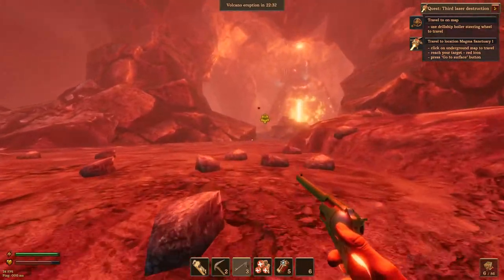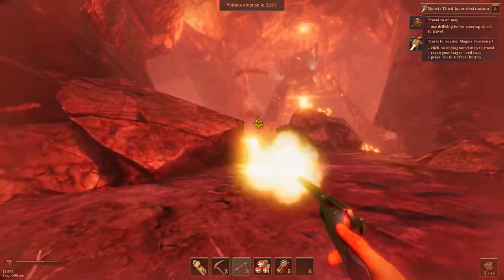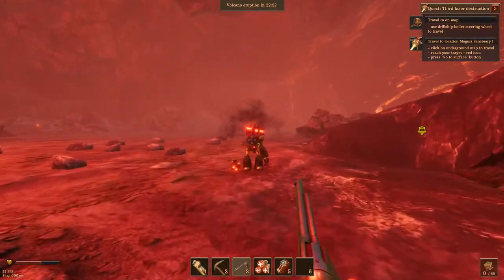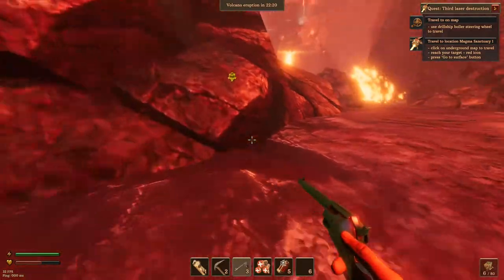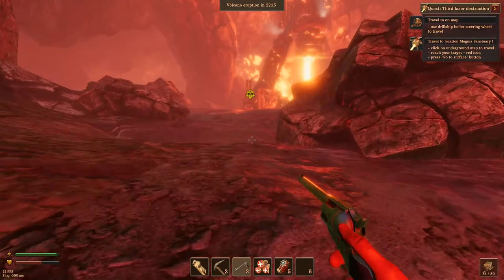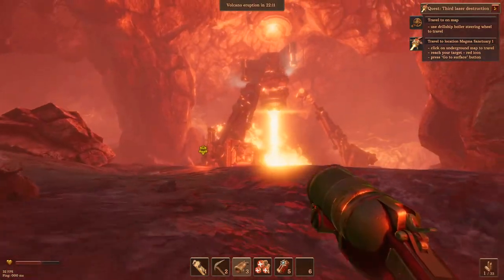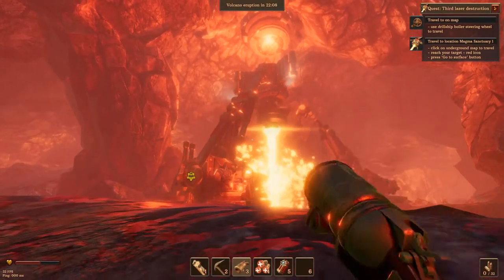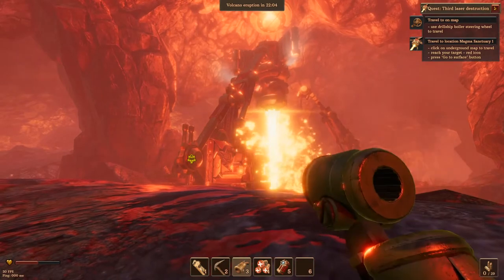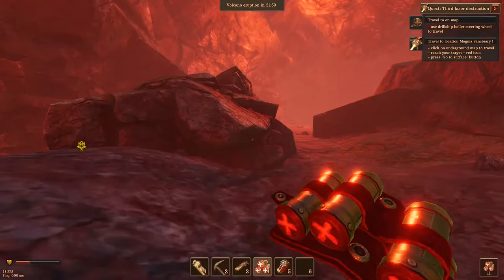They're starting to send Cogs out to protect the drill. I need to make sure I have plenty of ammo to take these guys on. Let's get my mortar out and take out this turret if I can. Better heal up.